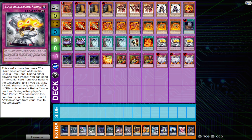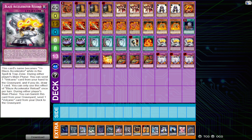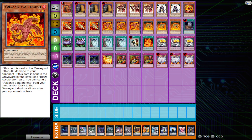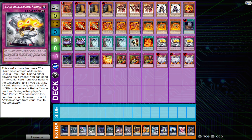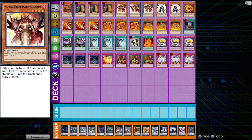Back then the deck was played as a very slow-paced control strategy focused on efficiently resolving Scattershot as often as possible — blowing up your opponent's board and burning them for 1500 damage. You'd do that by either banishing or using Blaze Accelerator Reload to discard it as fodder. Rose Firestorm Guards was important back then because it would reset your Scattershots so you could reuse them.